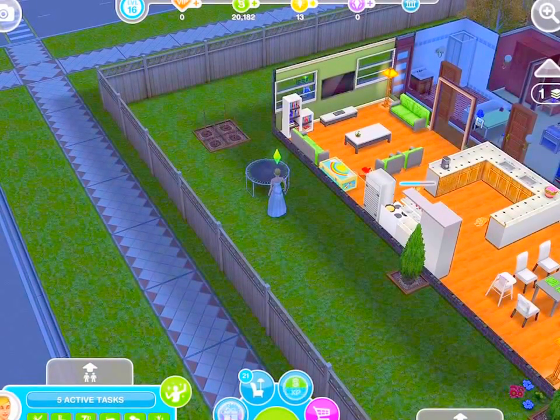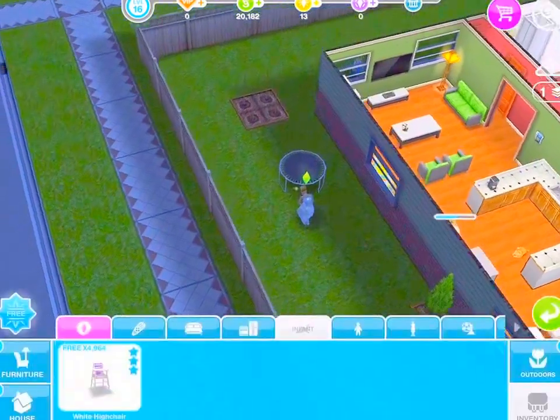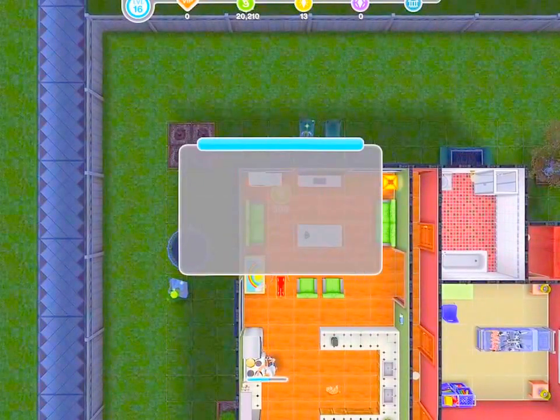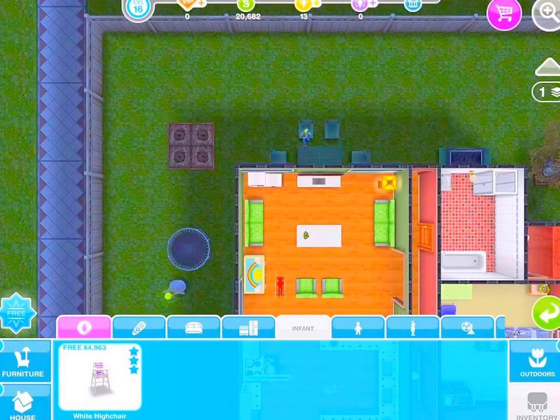What you now do is go to the home store. Go to your inventory, and as you can see here, you'll see the white high chair in your inventory section. I have 4,106 again.